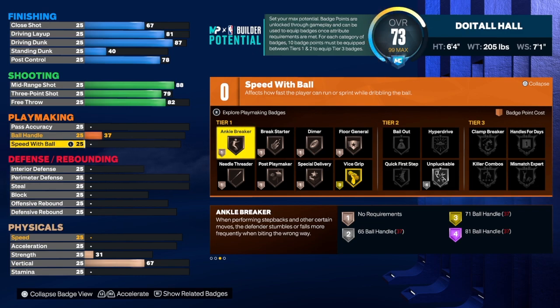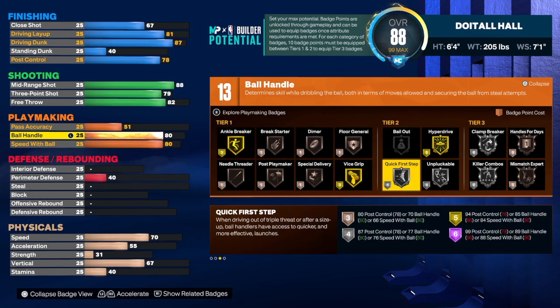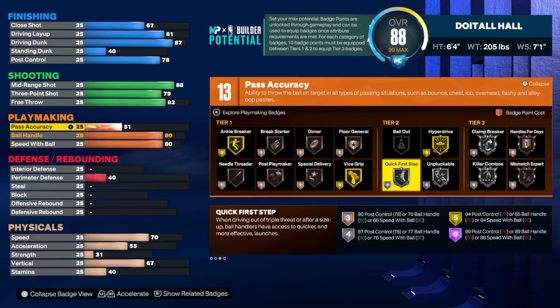For the speed of ball we're going to get that up to an 80. Ball handle we're going to get that up to an 80 as well. I know a lot of people won't get Quick First Step — that's fine — but if you want it you're going to have to make some sacrifices on this build. For the pass accuracy we're going to get that to a 74, and we get 19 playmaking badges.